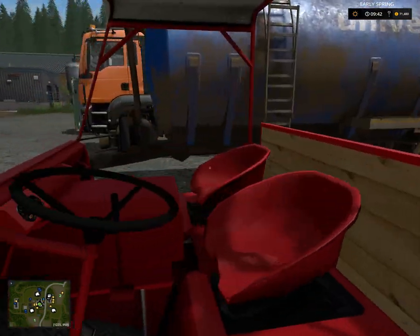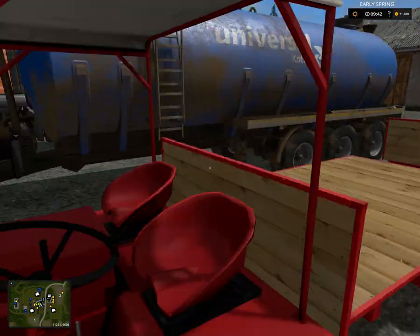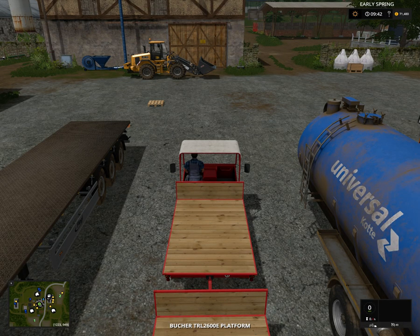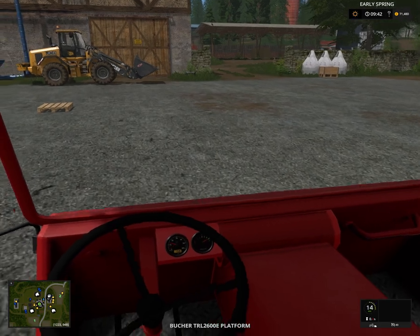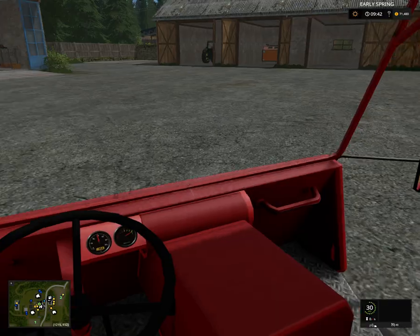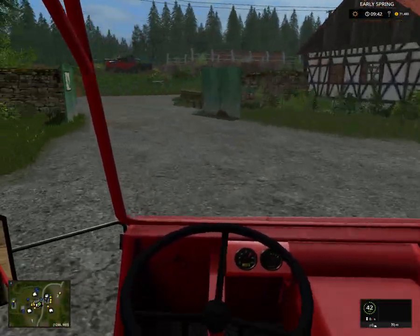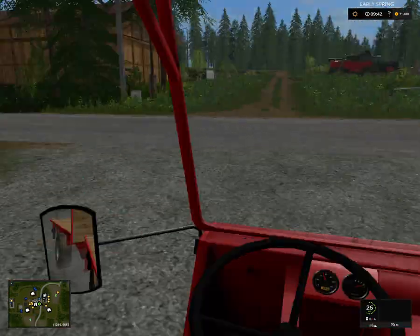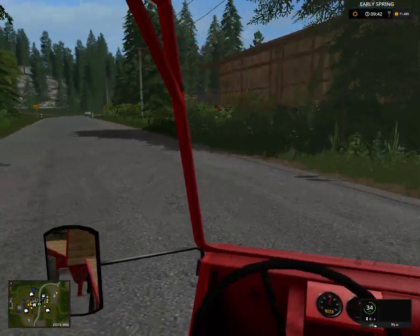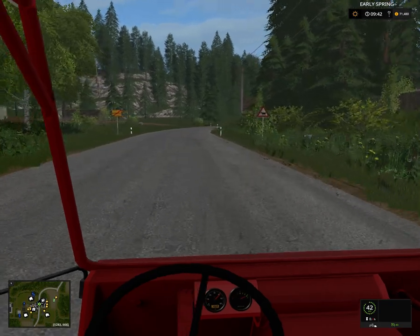This is part of the pack, the vehicle pack. I think it's supposed to be like a small electric car. It doesn't cost a lot of money, it's quite cheap. So we're going to use that to go up to our second field with animals.